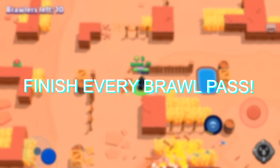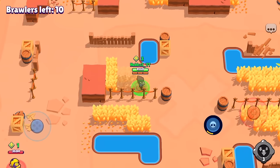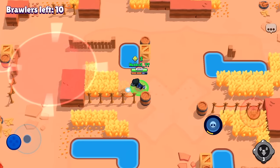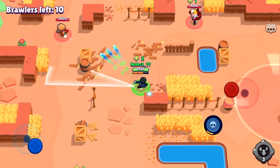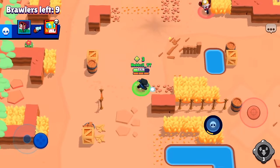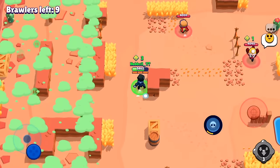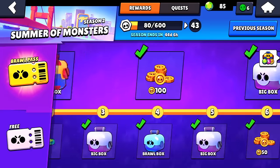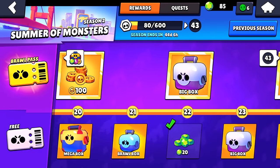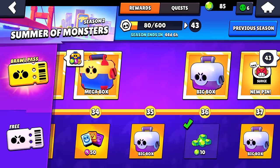Finishing every brawl pass is super important. Not only is every box you get from it valuable, but finishing quickly lets you rack up extra big boxes that can stack infinitely — capped only by the number of keys you can get. If you consistently do daily quests, push brawlers, and maximize brawl pass rewards, you can complete the brawl pass for free. The key: in your first free brawl pass you get 90 gems guaranteed.